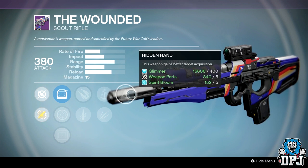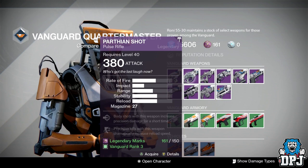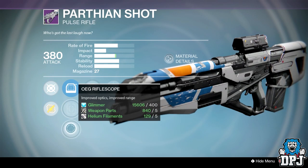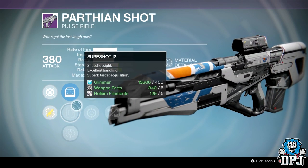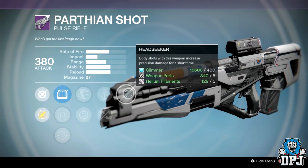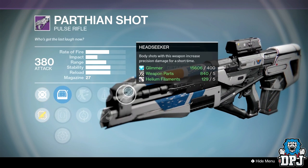The last weapon I'd suggest you take a look at is the Parthian Shot from the Vanguard Quartermaster. This week it has Short Shot IASP, Outlaw or Feeding Frenzy, Perfect Balance or Feather Mag, and Headseeker. I'm curious what Headseeker is like on this beast because it's stupid powerful — it's capable of two-burst headshotting you — and I'm wondering how Headseeker affects that, maybe reducing the headshots needed for a two-burst kill.